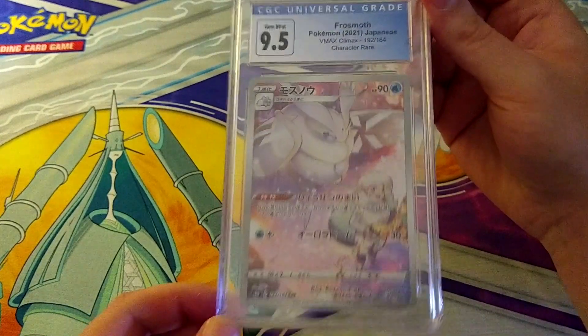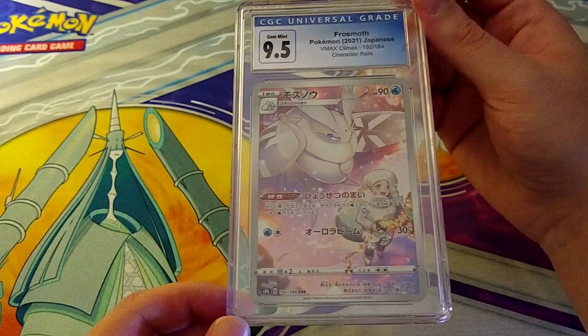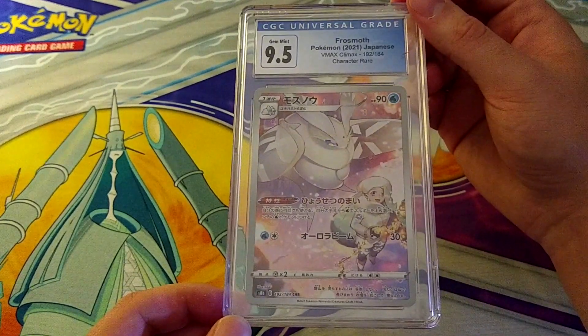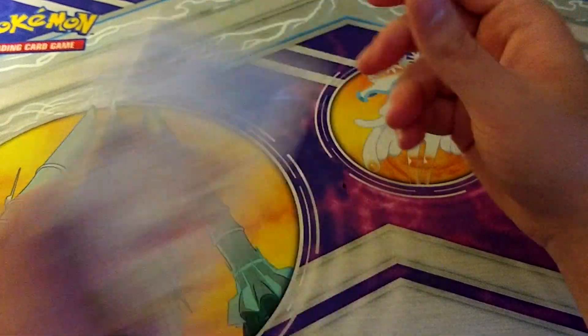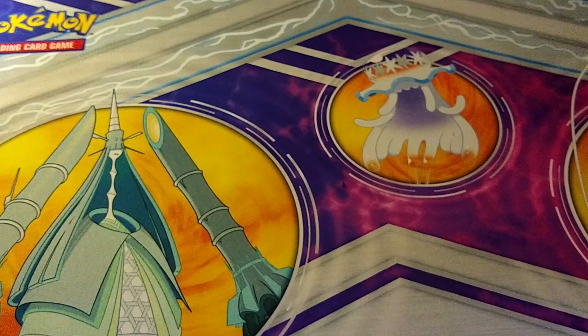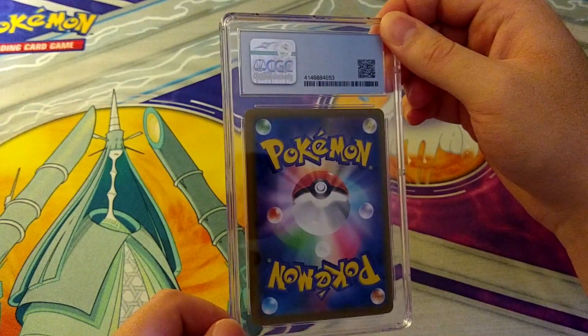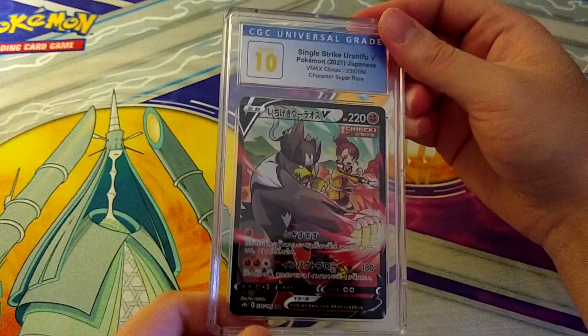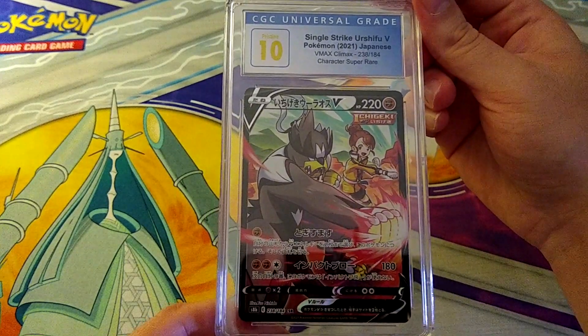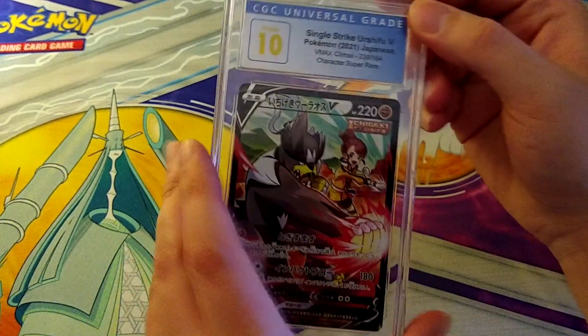Back to Japanese — 9.5 on Frosmoth with Melony. I know it says Frosmoth but really this is more of a Melony card, that's why people buy them. 9.5, not awful, not amazing — we'll take it. Then a 10 on Single Strike Urshifu V Character Super Rare — Pristine 10! Love to see it. The 10 pile keeps growing.